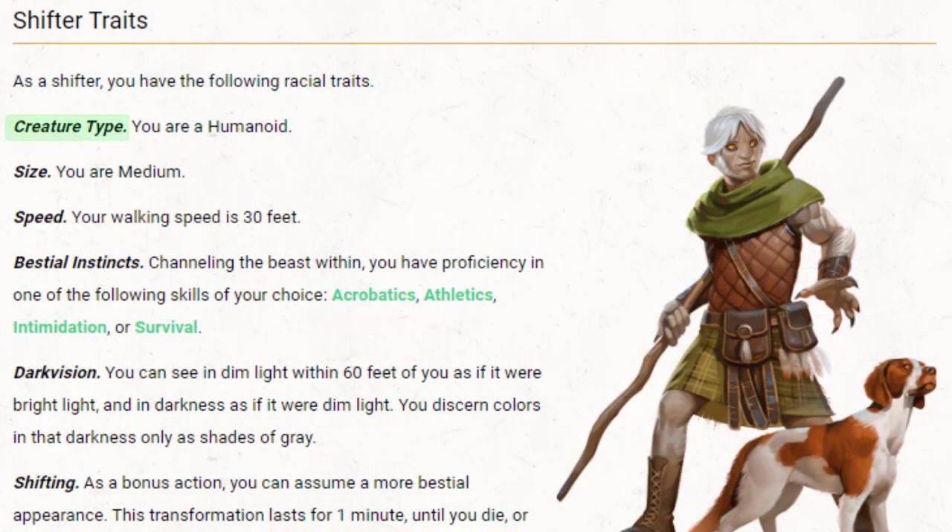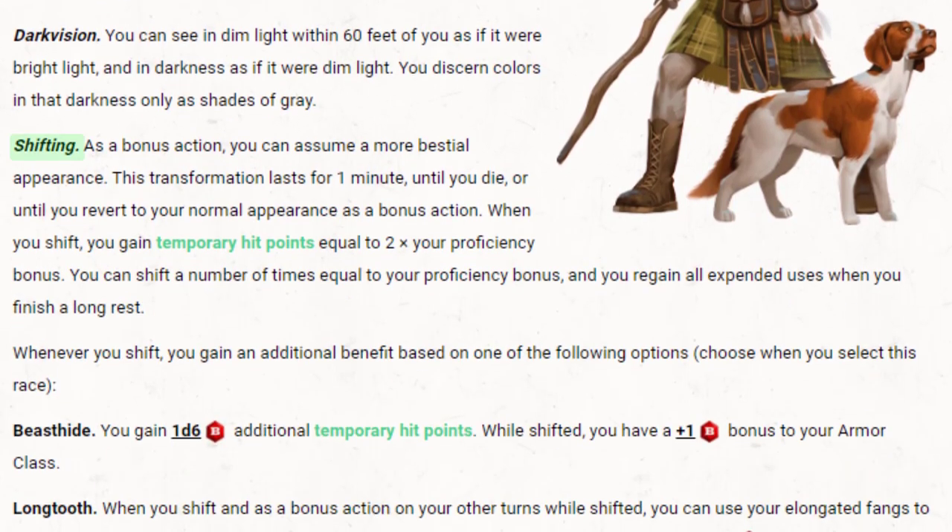Moving into our traits: we are a humanoid, size medium with a walking speed of 30 feet. Our first feature is bestial instincts — we get to choose one of the following: acrobatics, athletics, intimidation, or survival, and we gain proficiency in it. We also have darkvision out to 60 feet, and our premiere feature is shifting.